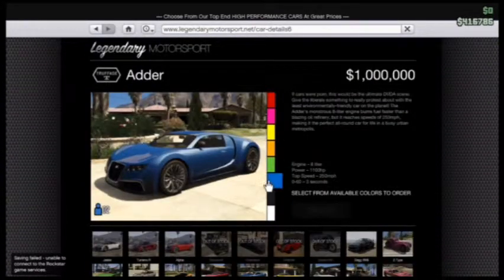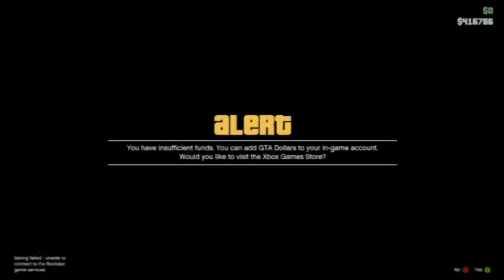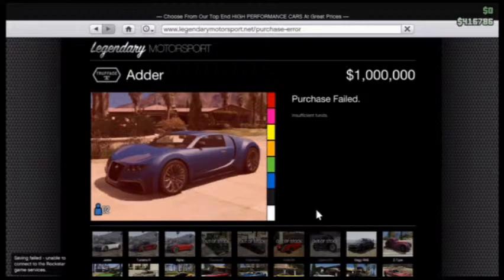Buy a car that you don't have enough money for. I just picked the most expensive car. When it says you need dollars, just press A and it should take you to the game store.